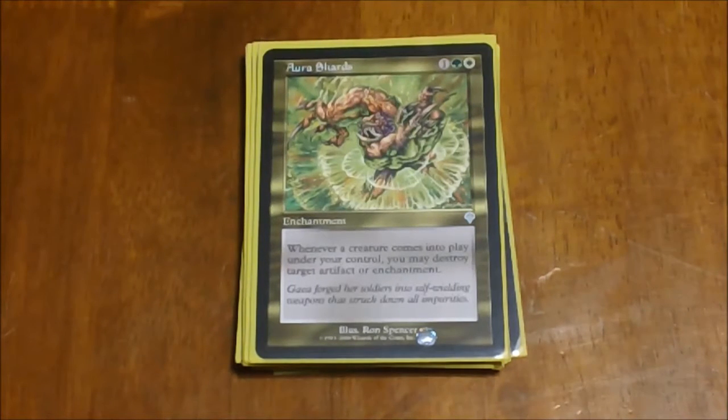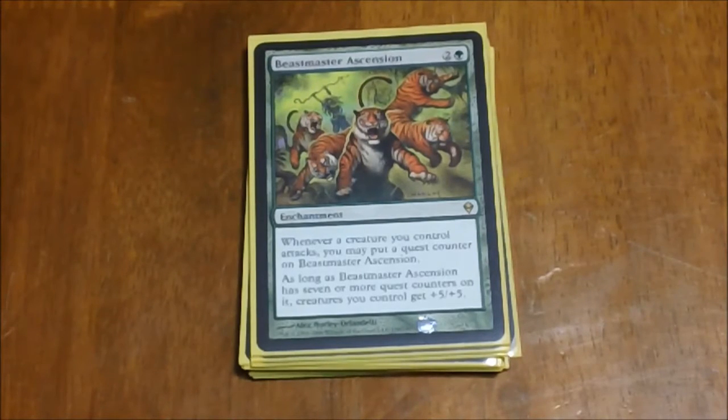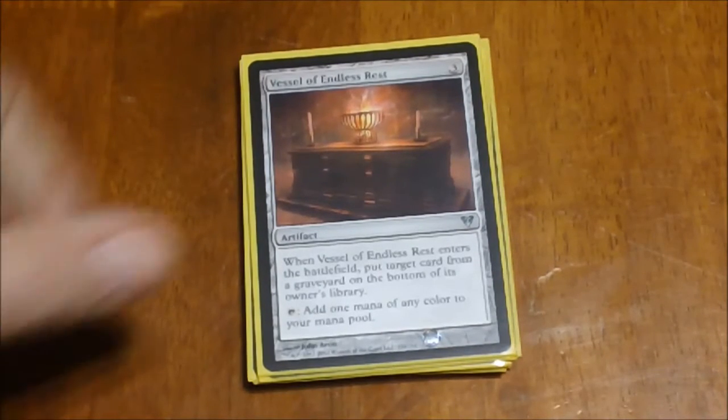Wild Pair is always nice in a creature-heavy deck — whenever a creature enters the battlefield from your hand, you can search your library for a creature with the same total power and toughness and put it on the battlefield. Most slivers are 1/1s, 2/2s, or 3/3s so you can get pretty much anything you want. Beastmaster Ascension: every time a creature you control attacks, put a counter on it; at seven counters your creatures get +5/+5. Vessel of Endless Rest is mainly here as a mana stone that taps for any color, with a bonus that lets you put something from your graveyard on the bottom of your library.